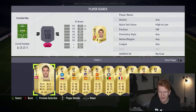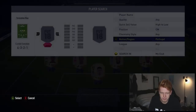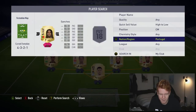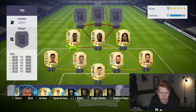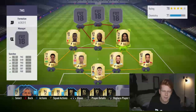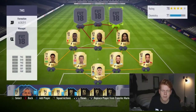In the right centre mid spot we have Sanchez, who is up there as one of the most ideal centre mids in the game. He's pretty cheap at only about 1,500 coins, with 82 physical. All of our midfielders have pretty decent physical stats. He's got four star weak foot and three star skill moves - he's a great player.